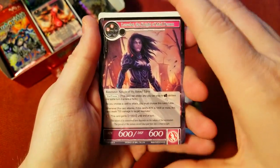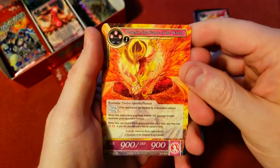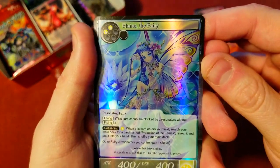On to the next — more dragons, more sprites, forfeits uncommon. There's our rare, Lancelot — decent card, I think it was like 70 cents, not bad. And a super rare, Phoenix Flame of the World — very nice. Behind it an uncommon, Elaine the Fairy — nice artwork, I like it.